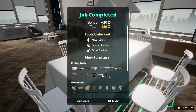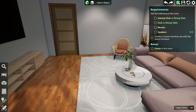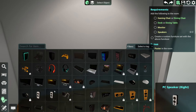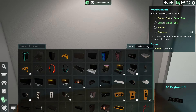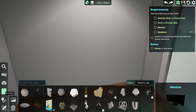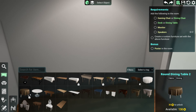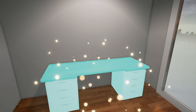We completed the job and got a bunch of stars. Next job: someone wants a gaming chair or dining chair, desk or dining table, monitor, speakers, a custom furniture set, and a poster in the room. There's quite a big catalog - TVs, wall TVs, curved TVs, monitors. Let's get a desk first. I'm going to the gaming side - where's a gaming desk? The study desks might work. I can filter it - okay, we've got a study table here.